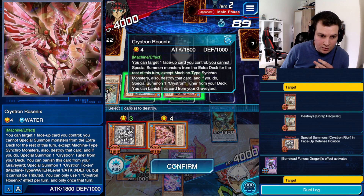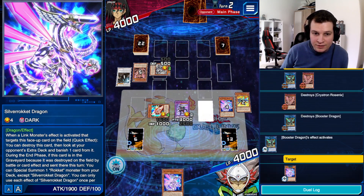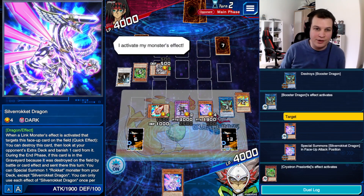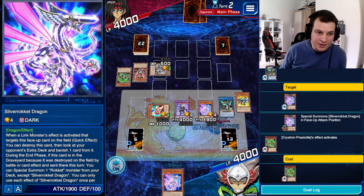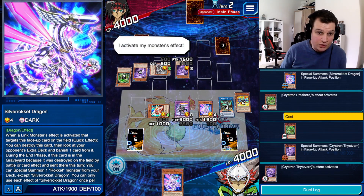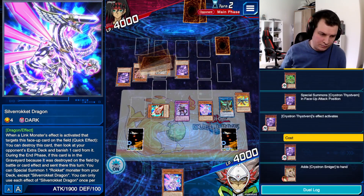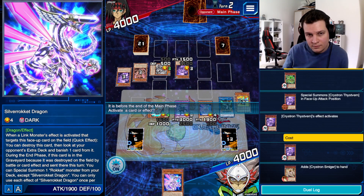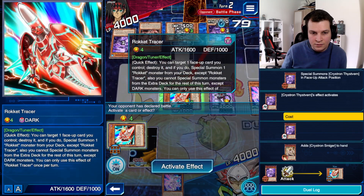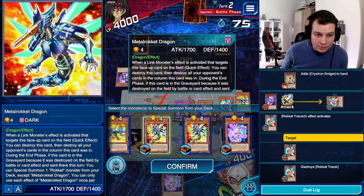I think I'm going to pop the Rosenix. Booster Dragon is going to bring back my Silver Rocket. It's funny — I heard a poll on my YouTube asking people if they wanted to see me play Rockets, Crystrons, and I forgot what the third deck was. I decided to go with Rockets because that was the winner; it was very close between Rockets and Crystrons as runner-up. He can't go into anything because I banished Powered Inzektron, and he's locked into Machines per Rosenix's effect. That's the end of the battle phase. I'm going to lose the Tracer anyway — Special Metal Rocket.